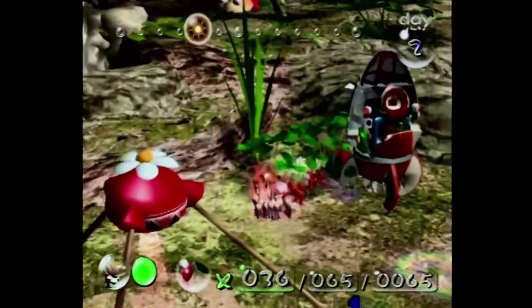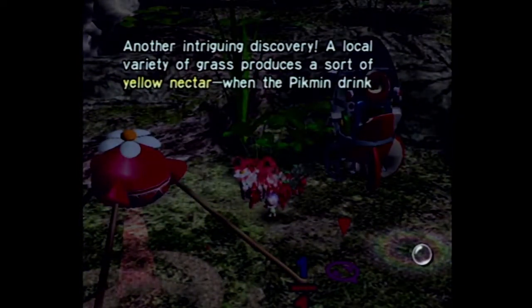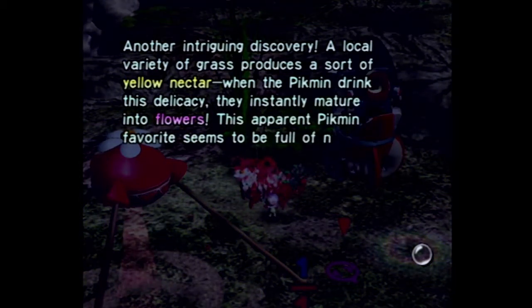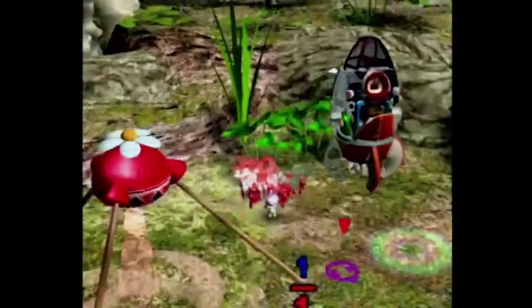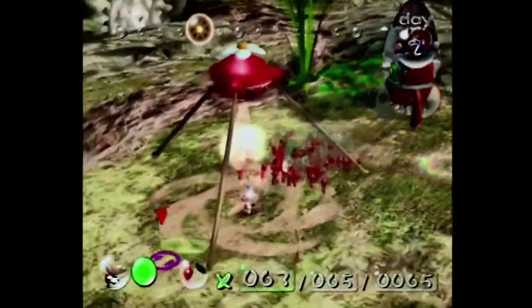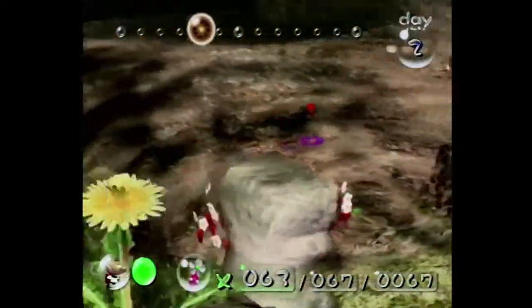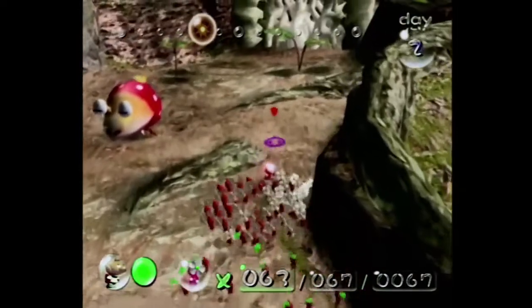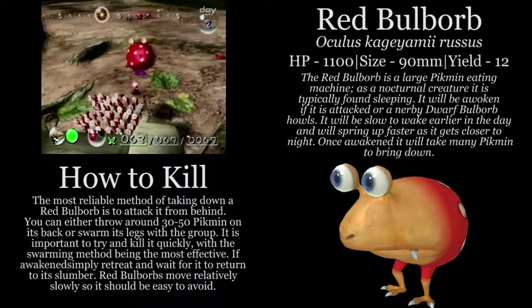So what we're doing right here — the Pikmin that was plucking that grass uncovered some nectar. What the nectar does is it instantly matures your Pikmin into flowers. Anytime you come across nectar and you have some leaf Pikmin with you, you want to make sure you take the chance to flower them up. Because flower Pikmin are infinitely more useful than un-flowered Pikmin. And yes, your Pikmin can be deflowered.